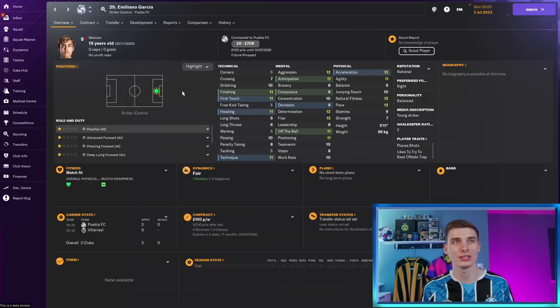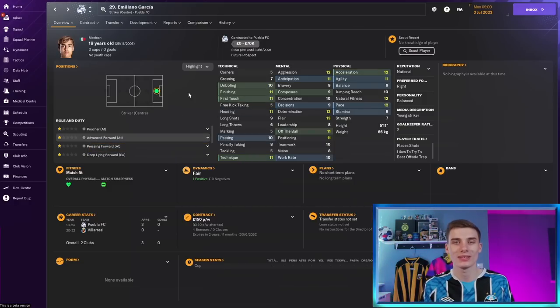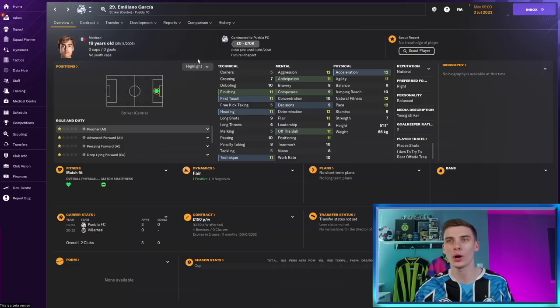Finally, probably the best player on this list is Mexican 19-year-old Emiliano Garcia, who is good partly because he's a little older and his attributes have had time to develop. He's playing for Puebla FC in the Mexican divisions and has 11 finishing, 11 first touch, and a decent range of attributes — nothing too crazy, but a nice base with 10s and 11s in each area to build from. He's not awful at any particular aspect, and he has the potential to be a good striker. He previously had a loan spell at Villarreal, and at just £30–40k he's definitely worth giving a go.